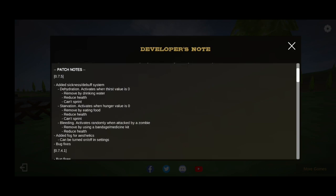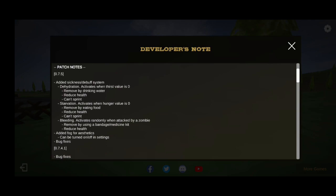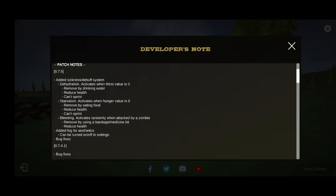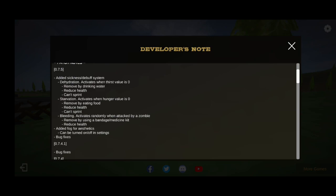It's now version 0.7.5. They added a sickness and debuff system: dehydration activates when thirst value is 0, removed by drinking water, reduces health and you can't sprint. Starvation activates when hunger value is 0, removed by eating food, reduces health and you can't sprint. Bleeding activates randomly when attacked by a zombie, removed by using a bandage or medicine kit, or reduces health.